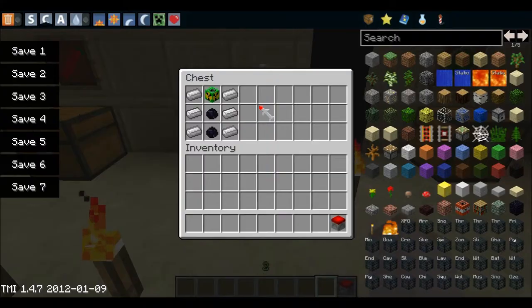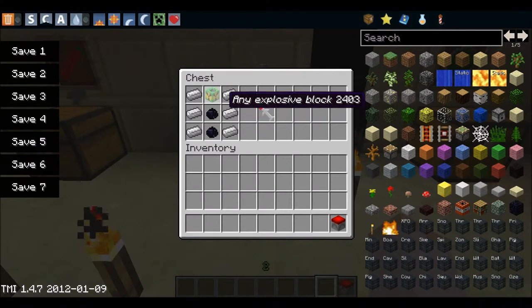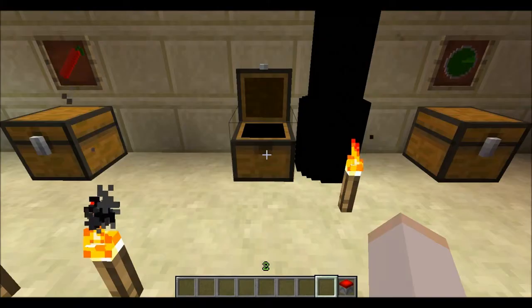This is a missile. You can use any explosive block — TNT, lava bomb, or anything — and it will give you a missile. Normal TNT will give you a standard missile. You need 6 iron and 2 heavy matter to craft the missile casing.